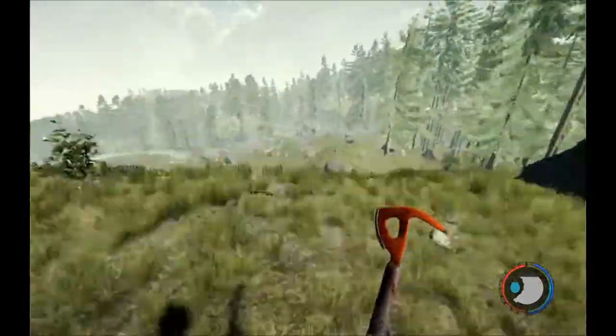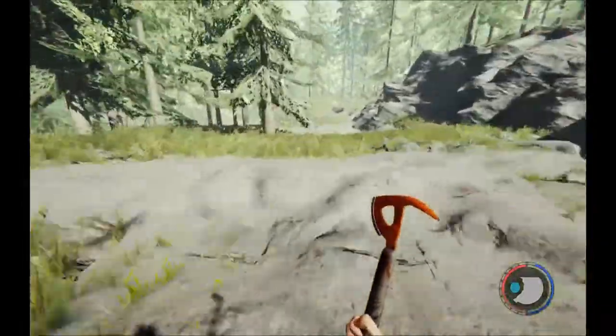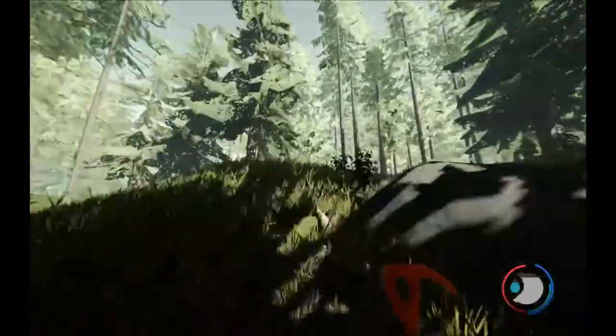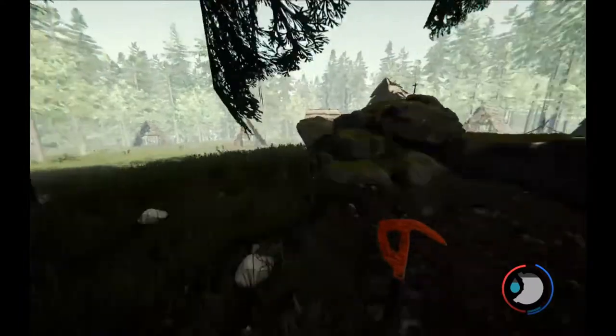To start, face the river and head down and to the right. Once you reach this cliff and see this rock, line yourself up with the rock and head straight. You should quickly find the largest mutant village.